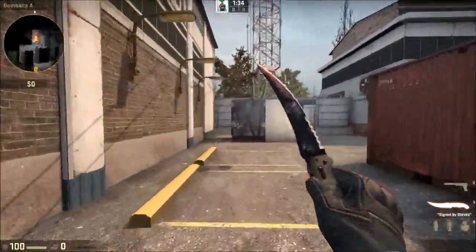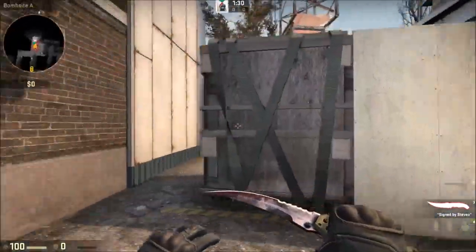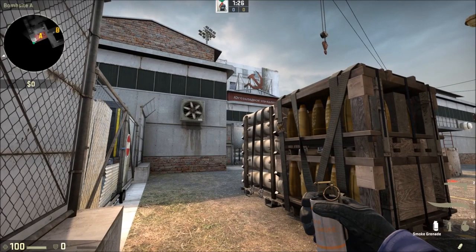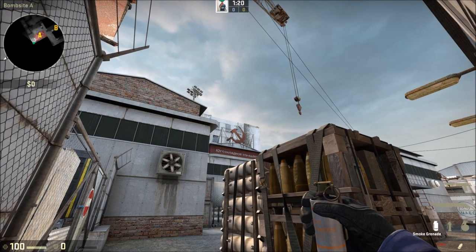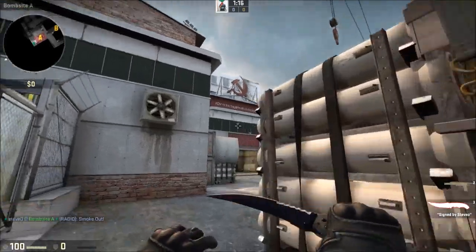The next smoke I'm going to show you is for quad. If you want to smoke main off but you're tucked in quad for whatever reason, we've got left click and right click — we're going to do a left click and right click together. We're going to do it on this point here at the end of the side, just tap forward as we do it.